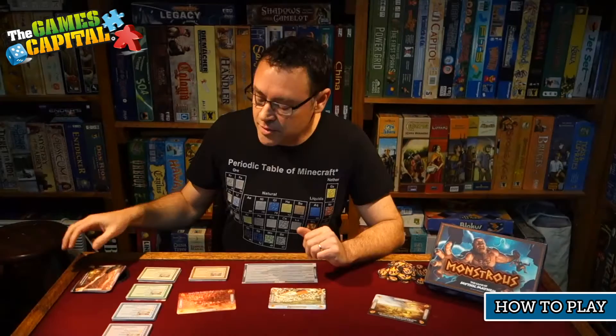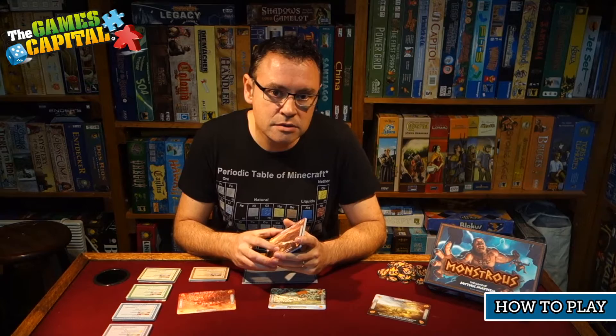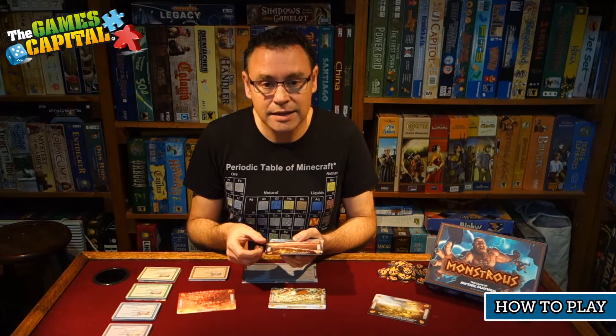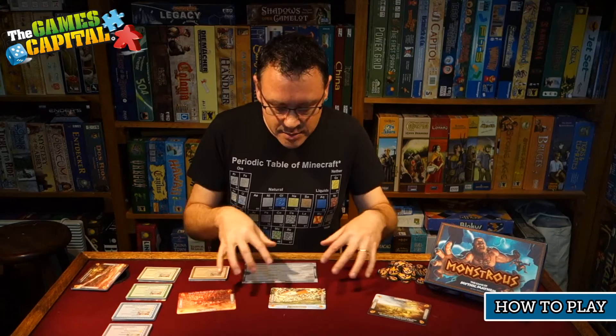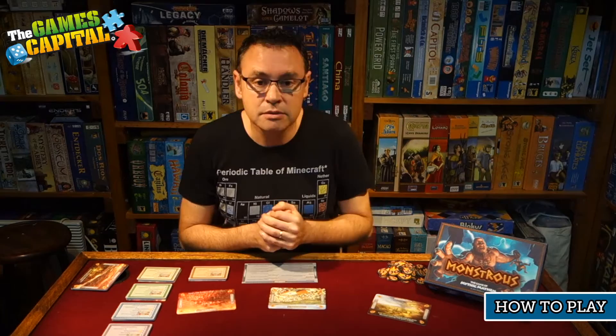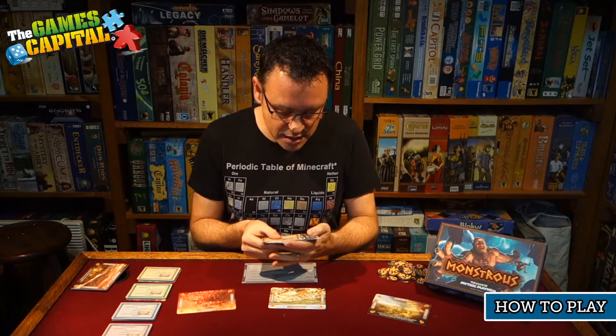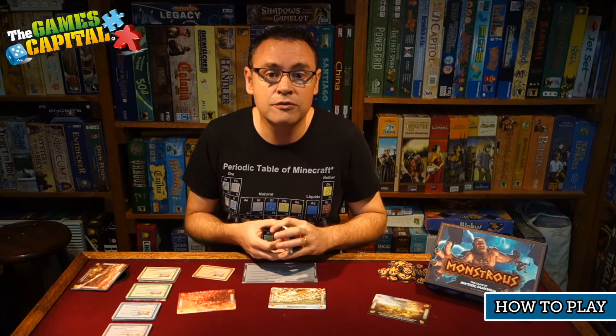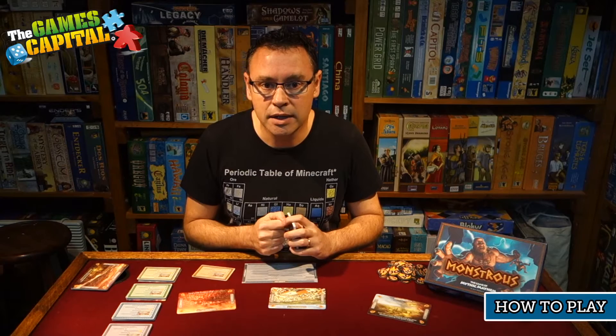To set the game up, you take the location cards and randomly choose five to be in play, placing them in the middle of the table — one in the centre with the other four around the outside. Then each player takes a deck of monster cards. Depending on the number of players, some cards are removed, but each player ends up with an identical deck. You then shuffle your deck, draw three cards — your first three monsters — and the game is ready to go.